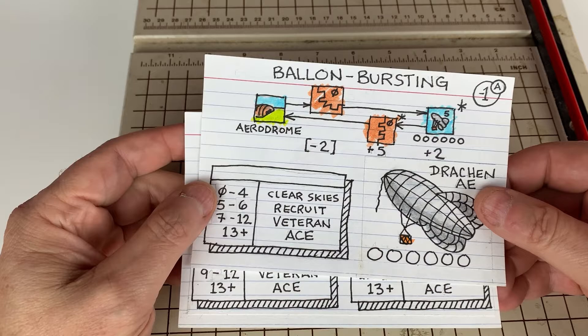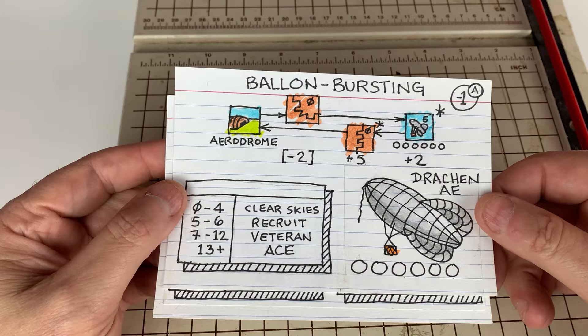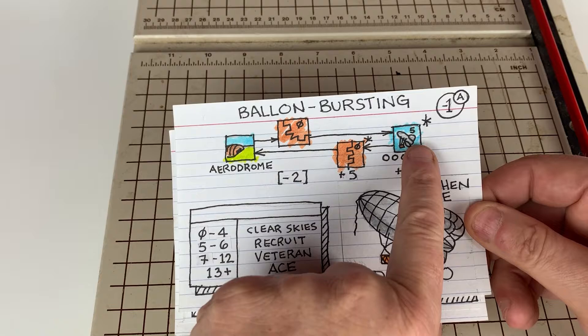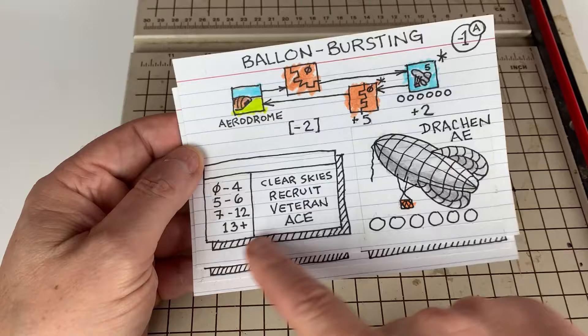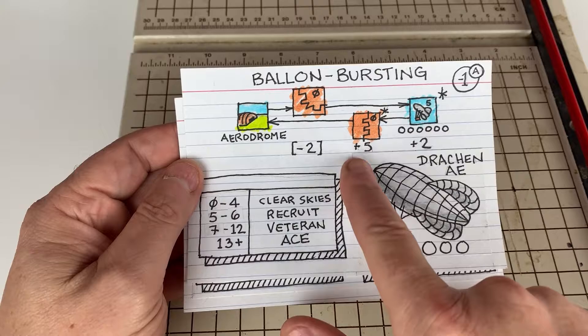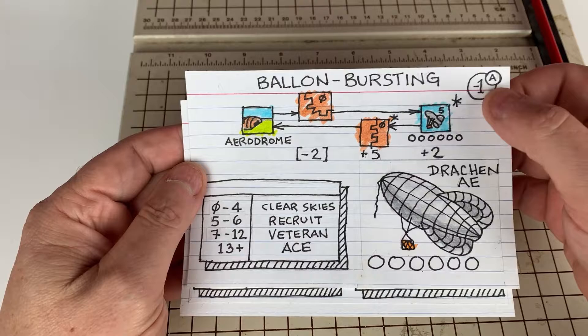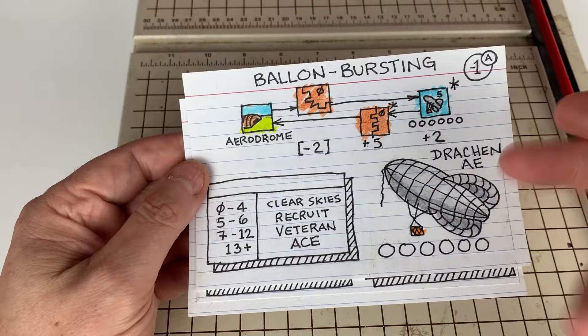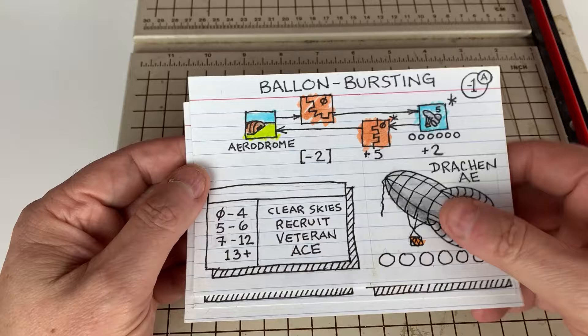So, prototyping. I took some 4x6 index cards and drew what I thought my mission would be. You start at your airdrome, fly over no man's land, get to where the balloons are, try to shoot them down, and fly back over no man's land back to your airdrome. I've got an encounter table and a little bit of art. A balloon takes six hits — I've got it listed here with some modifiers for the table. This is for the advantage, if you get into combat. I'm going to have a recruit deck, a veteran deck, and an ace deck that you'll shuffle and pull your encounter from based on your dice roll.